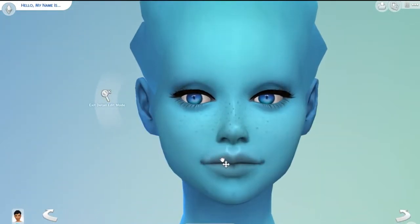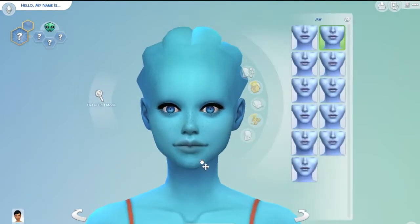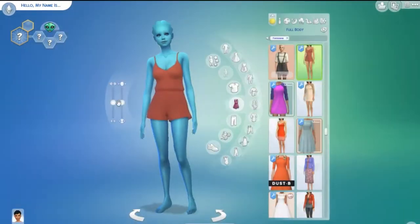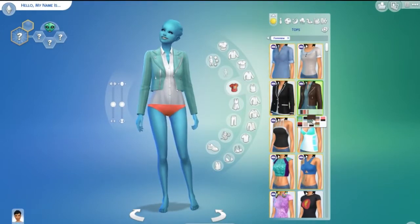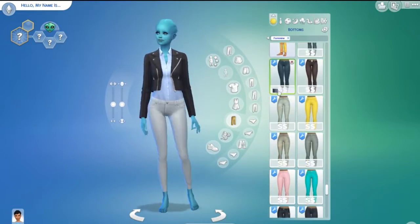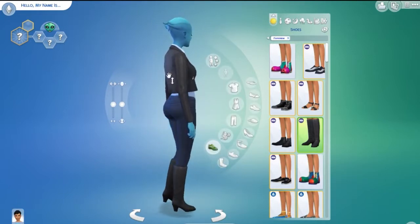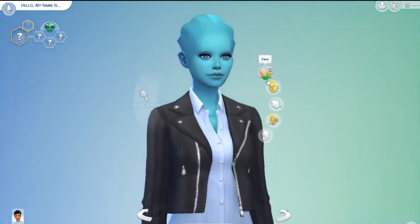If you have no idea what I'm talking about and you're just here for my lovely commentary — an Asari is one of the races from Mass Effect. There are like shit tons of races. Liara, the sim I'm making, is an Asari, and they live for a very, very long time. I can't remember exactly how long — I think it's something like a thousand years compared to humans, or maybe 500. If you know your Mass Effect lore, let me know down in the comments below and remind me, because I actually can't remember.